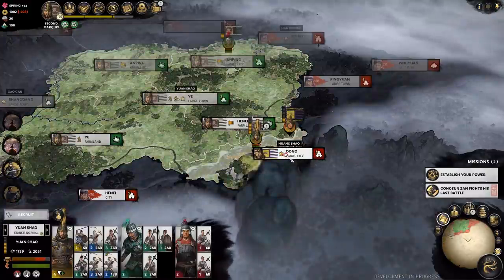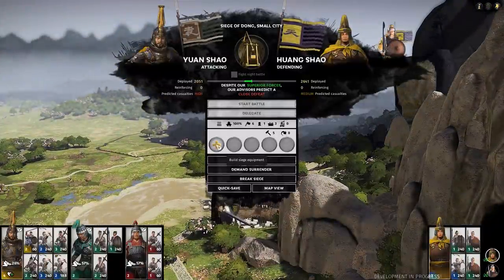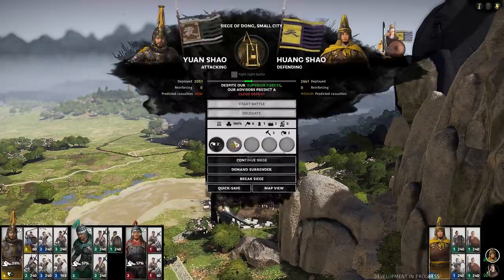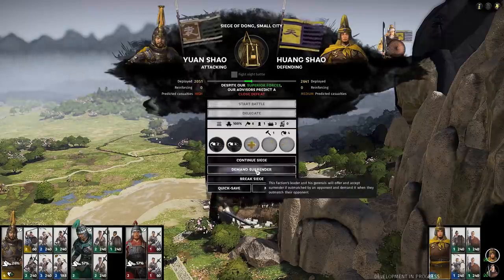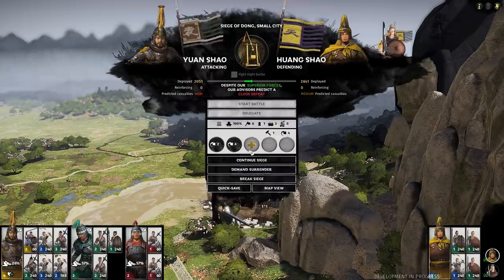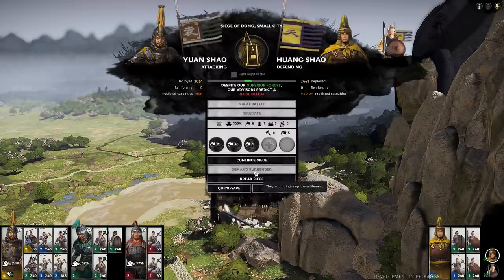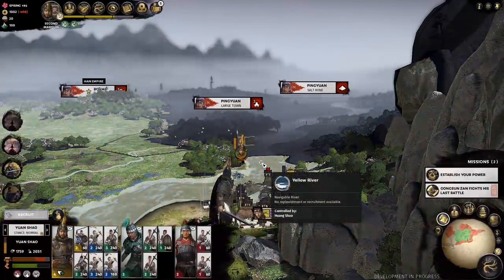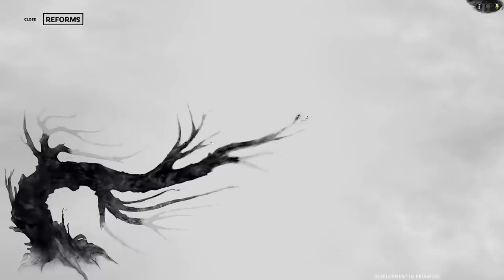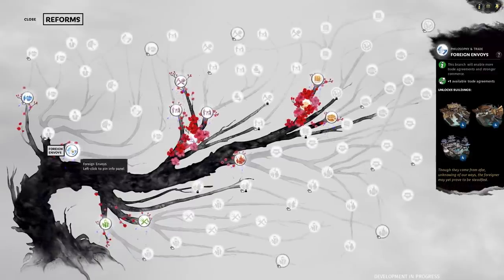Meanwhile, down south, the small city of Dong is about to be hit by my relatively large army. I decide to build up some siege equipment - we can't just dive in, it is a walled city. The war with Huang Shao started a couple of turns ago and I really just wanted to expand my holdings and capture some big cities to help me get up to that marquee rank so I could start getting vassals. I tried demanding surrender - it didn't work in my favor, but we continued the siege. I'm not patient enough to wait. At the same time, looking at some more reforms and opportunities to get more money.